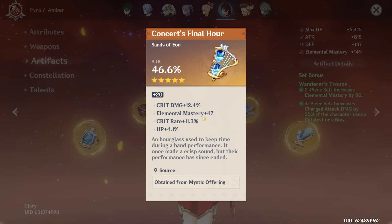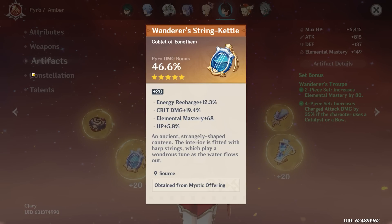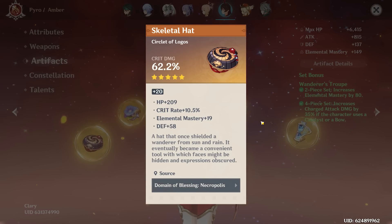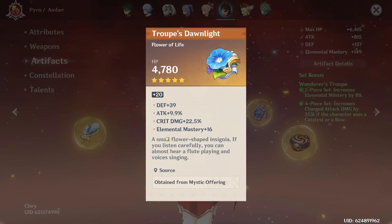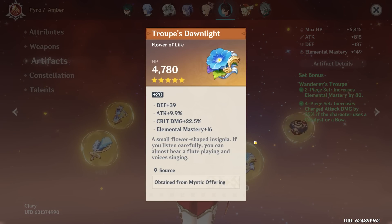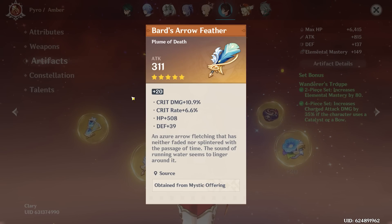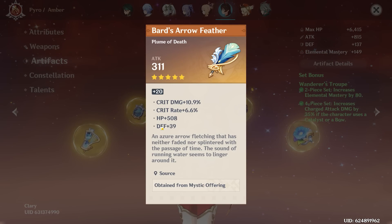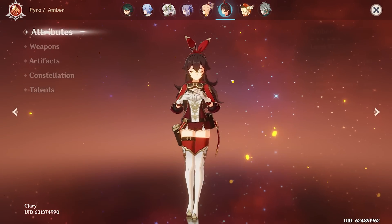The sands is pretty nice — got crit rate and crit damage with a little bit of EM. The feather has a lot of EM but no crit rate, which brings it down a little — still a decent piece. The hat has 10 crit rate, 19 EM — EM on every piece, which I appreciate — but unfortunately two dead stats. The flower has crit damage, attack, and EM — EM on every piece, very good, especially when running elemental reactions. The last piece has crit rate, crit damage, and two dead stats — this is definitely the worst of the pieces.